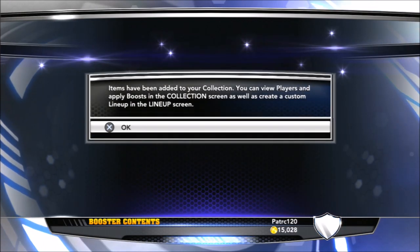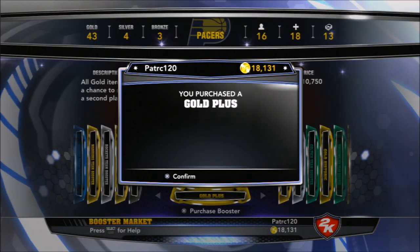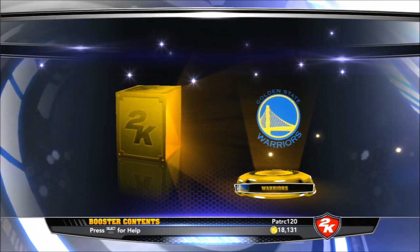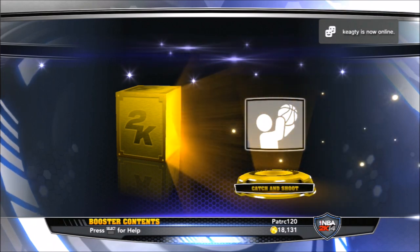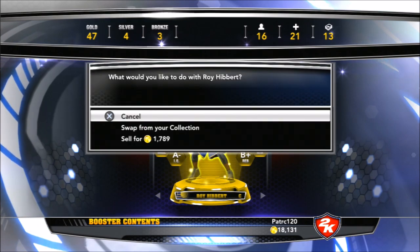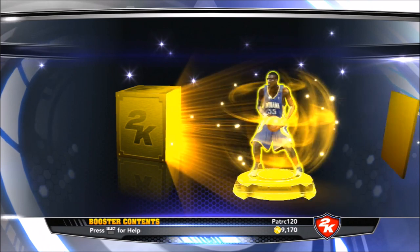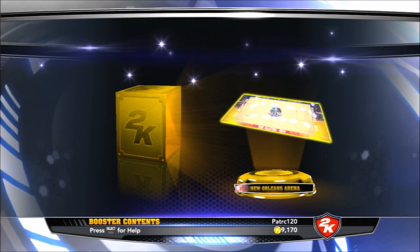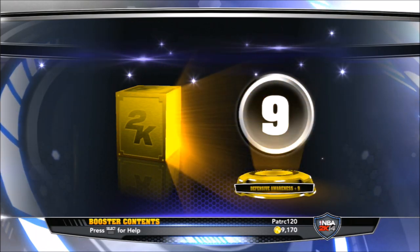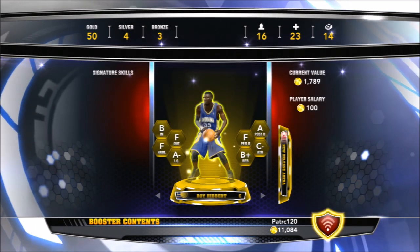So here I am showing the rest of my VC — getting another Al Jefferson, which I don't need. I'm going to spend my VC on these gold pluses trying to get a decent player. I get a Roy Hibbert — so far this is a terrible pack opening, waste of my VC. They kept giving me doubles. 2K really wanted to make me mad today. Another Roy Hibbert back to back, making my VC go down the drain. I can't understand why they don't just give me someone like Carmelo.